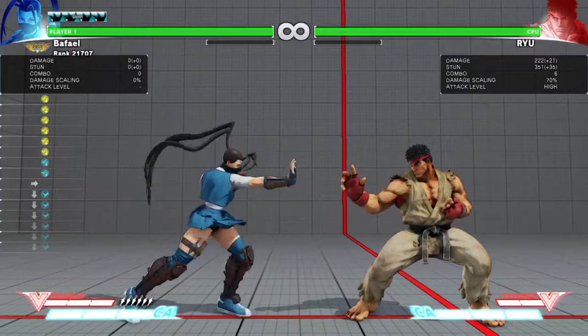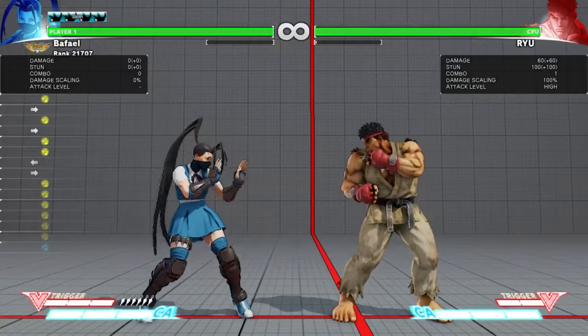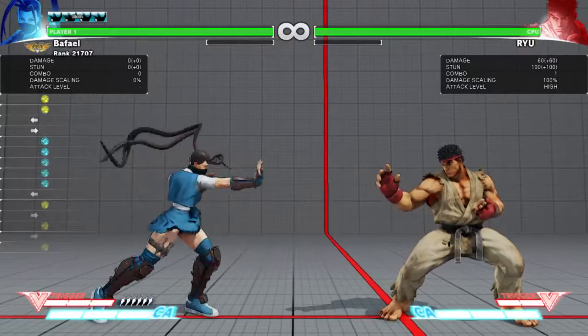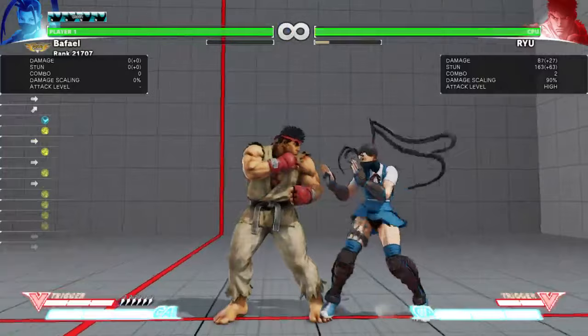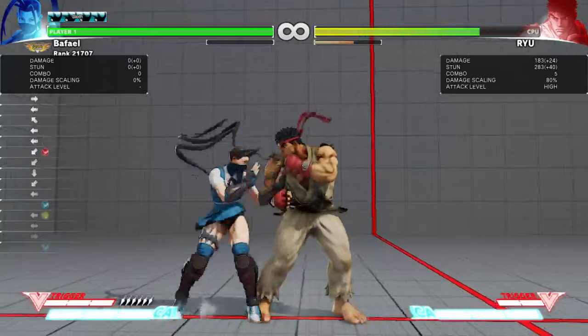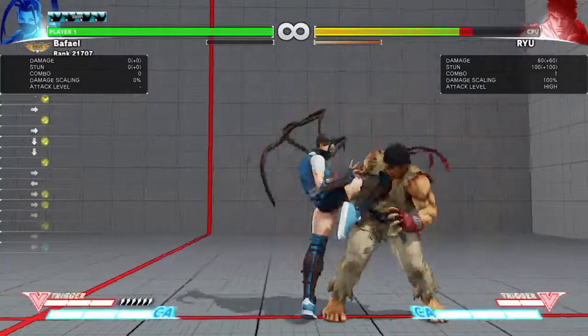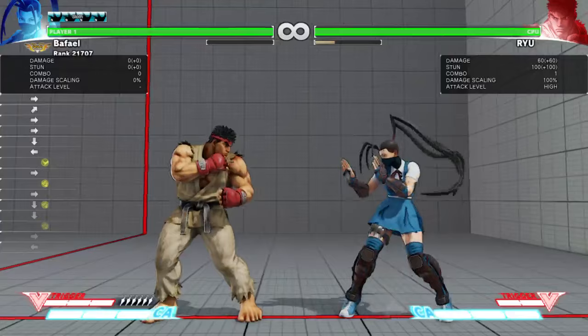Stand medium punch - it's plus 4, kind of short, but it's a super good normal because it's actually plus 2 on block. Stand jab is plus 2 on block as well. It's 5 frames startup, really fast, goes decently far. If you get it, you can hit confirm a stand short fairly easily, and from that stand short you can get an uppercut or a Raida. It's a really good normal for pressure - you can just use it, walk in, and use it again. Or use it and catch people taking throws with her other normals. Very good to combo into and out of - very strong for its frame advantage.